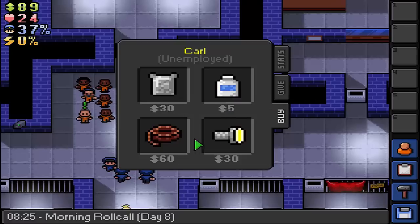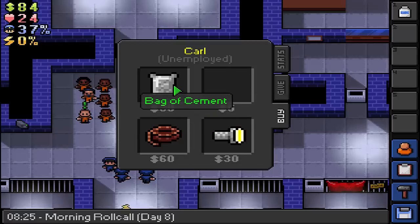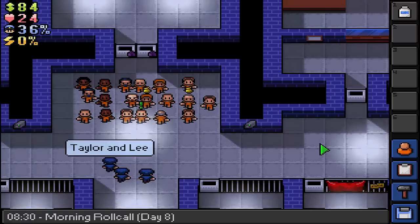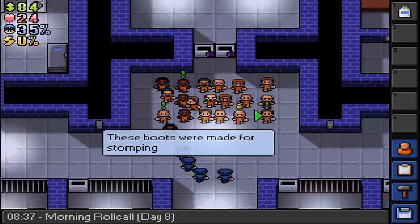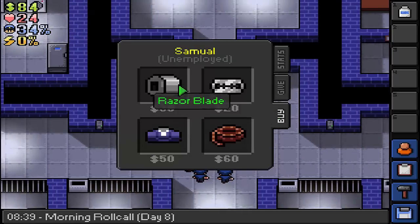Talcum powder - I need that to make some more putty. Who's getting a shakedown? Taylor and Lee, not me. Ronald, what do you have to sell? The day has passed and moved on but it doesn't look like the items have. Samuel - no screwdrivers. That's annoying.